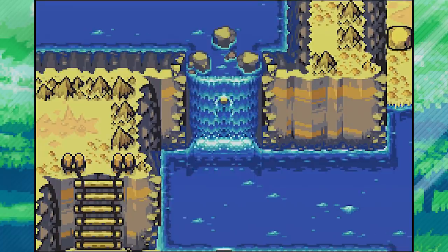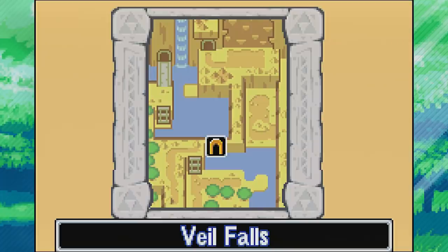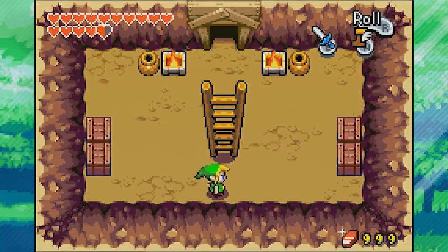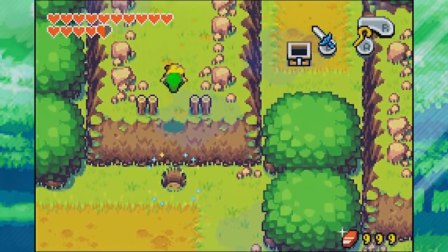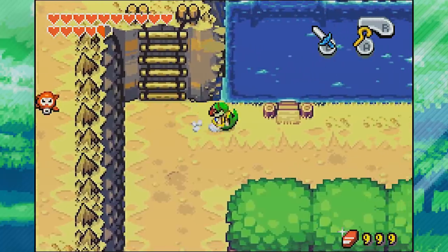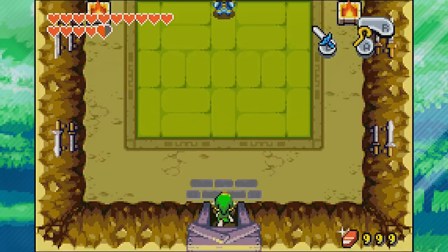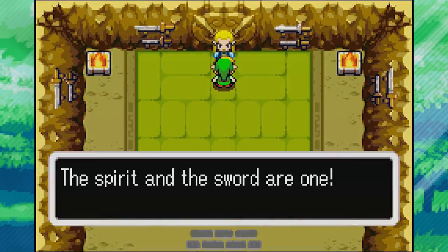We also got a treasure chest unlocked from a fusion in Veil Falls, so hopefully we can collect that today too. Let's go back to Lon Lon Ranch — that's one way to access Veil Falls. We've been here before and got a heart piece here a while ago, but now that we can swim we can check out more. There was also a mole mitt cave at some point. Inside here we've got ourselves another dojo.